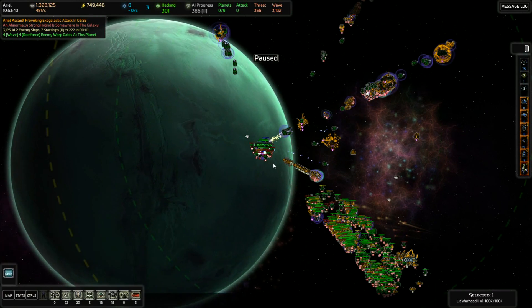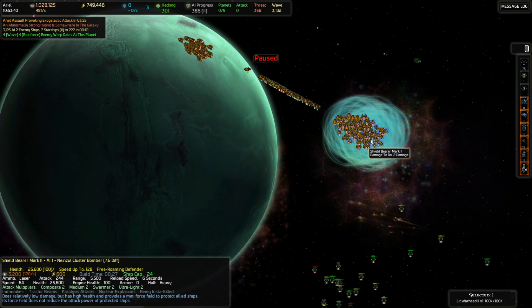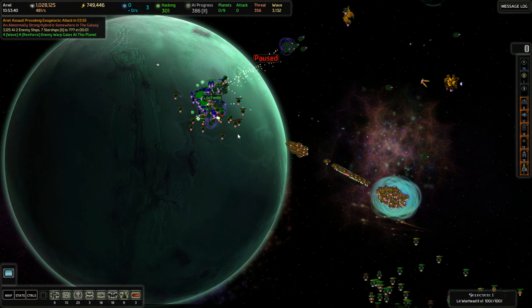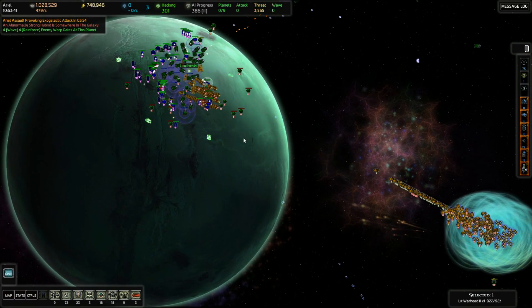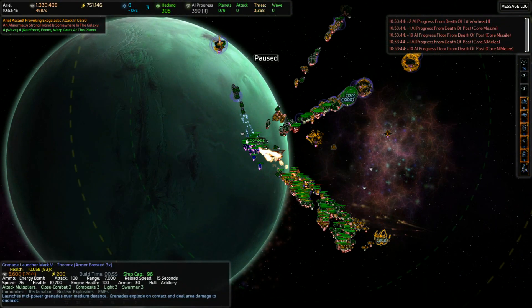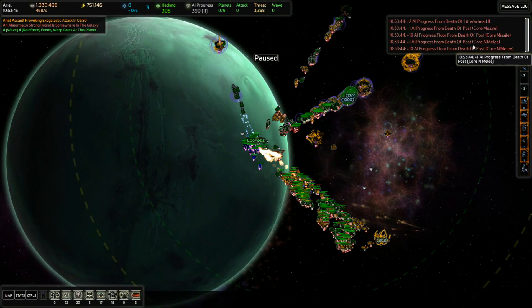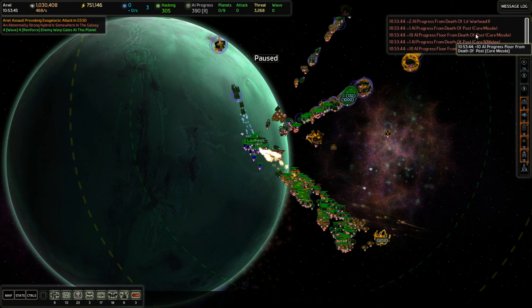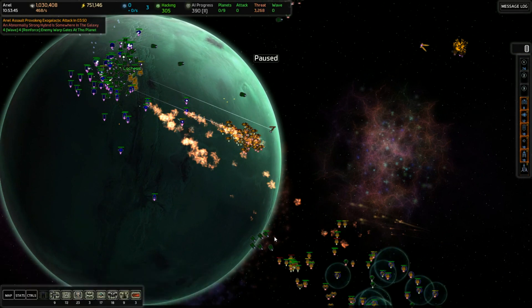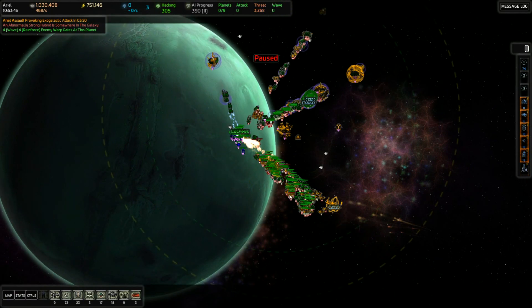I think it's in now. If I could set it off anywhere near here, it would take out a bunch of these with it. Let's try it. Core melee guard post, core missile guard post — and there's still quite a bit left over here. That was pretty nice.